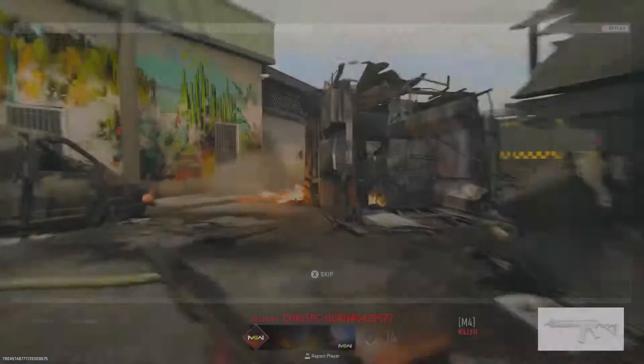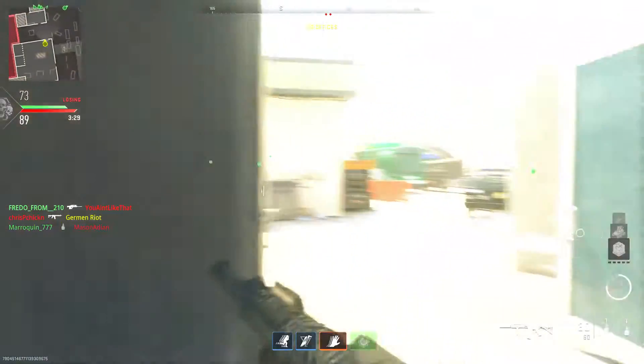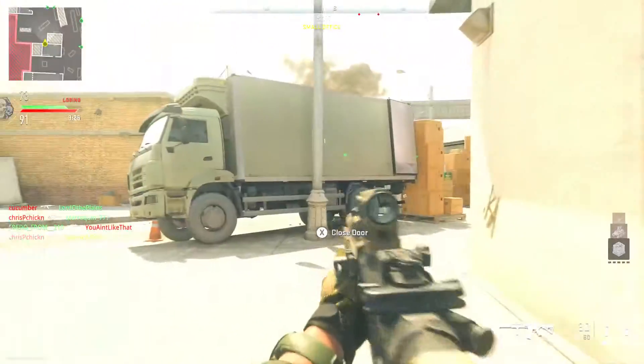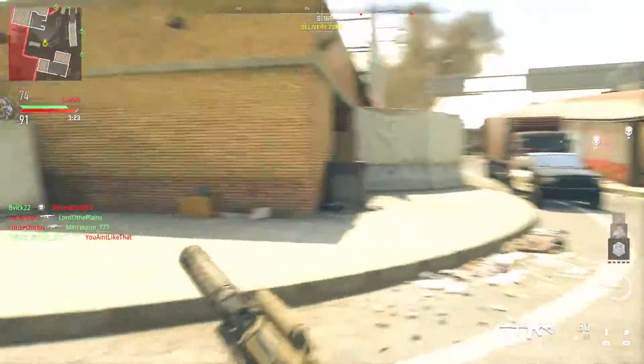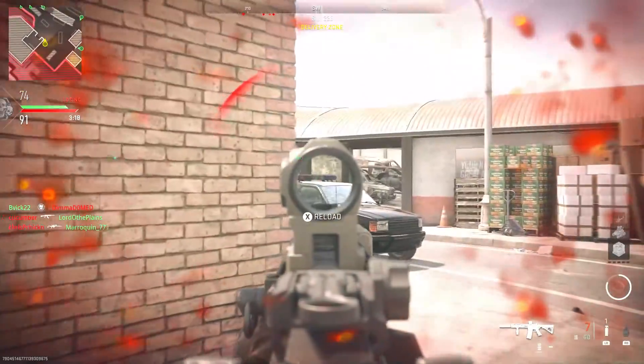God damn it. I literally thought to myself, theoretically there shouldn't be anyone behind me because my whole team is spawning behind me. And then of course I trust it and I get a shot in the back. So basically, if you're going to go inside those tunnels, the only thing you can do is enter from the entrance way — otherwise you're fucked.